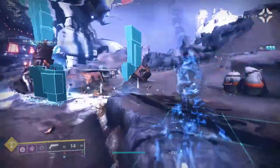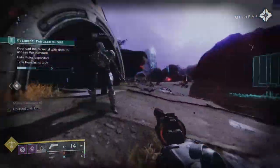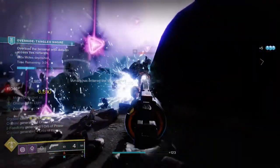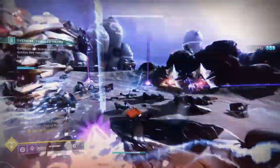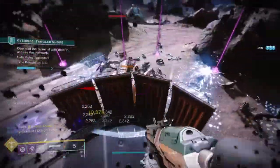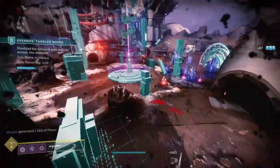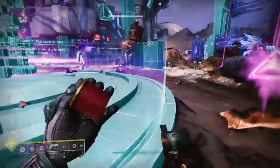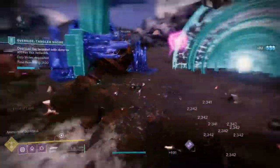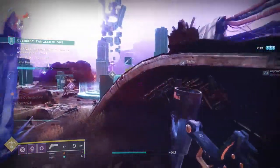Honestly I think it's just the choices in map locations that I have an issue with. The moon one is perfect — hands down, whoever chose that one, it's great. It has the novelty of being a place we never really go to that often. If they had chosen Archer's Line, Anchor of Light, Sorrow's Harbor, or Hellmouth, I would have felt like I already know this area. But they chose a map that not a lot of people go to, so that's my biggest issue with the Tangled Shore map — it's just too familiar.